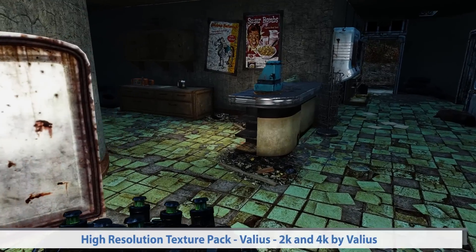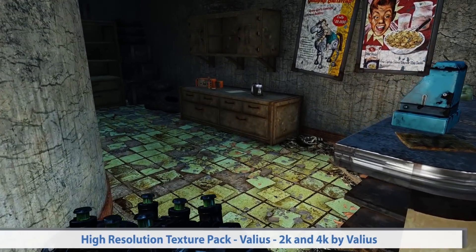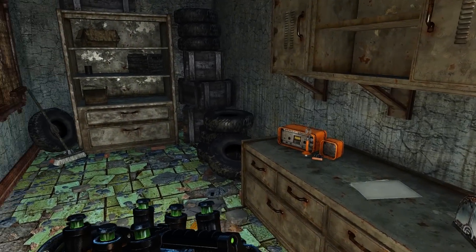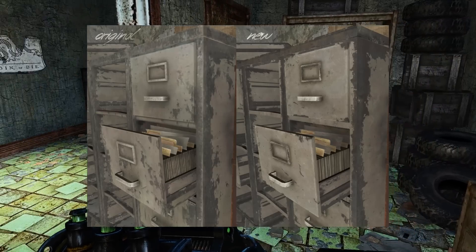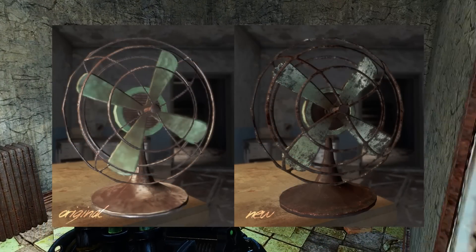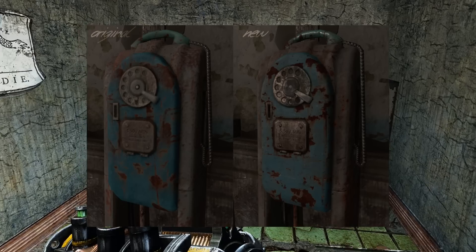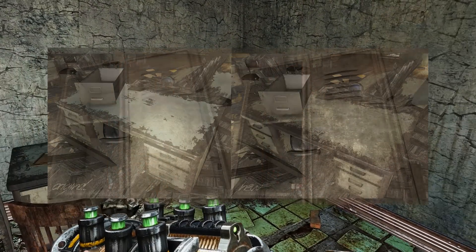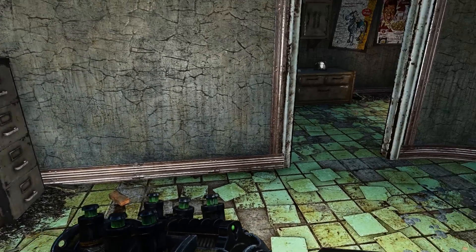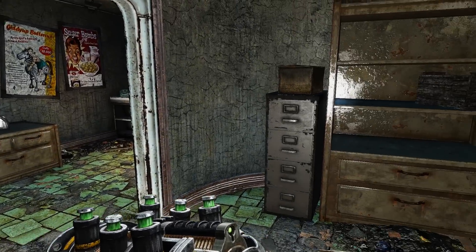Seventh, we get to Valleus' High Resolution Texture Pack. This is a great mod that replaces a fair number of the in-game textures and meshes. More specifically, it replaces the game's textures for the office desk, filing cabinet, locker, tool rack, desk, wooden furniture, garage desks, desk fans, interior doors, and phone booths. You can really notice the changes — the mod makes the objects look much less blurry and more defined and realistic.